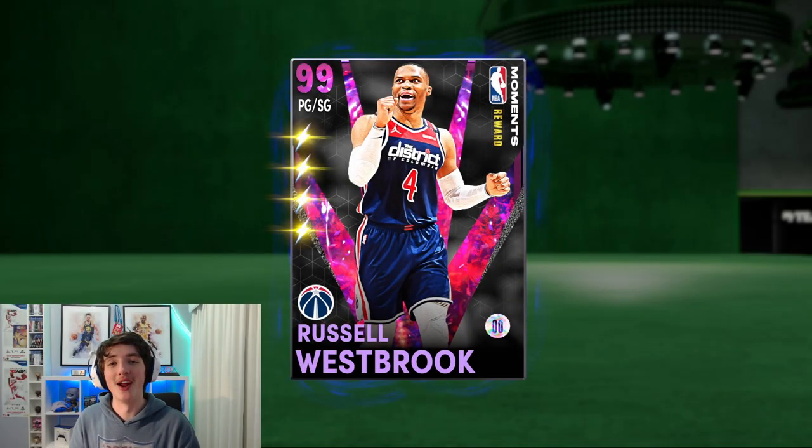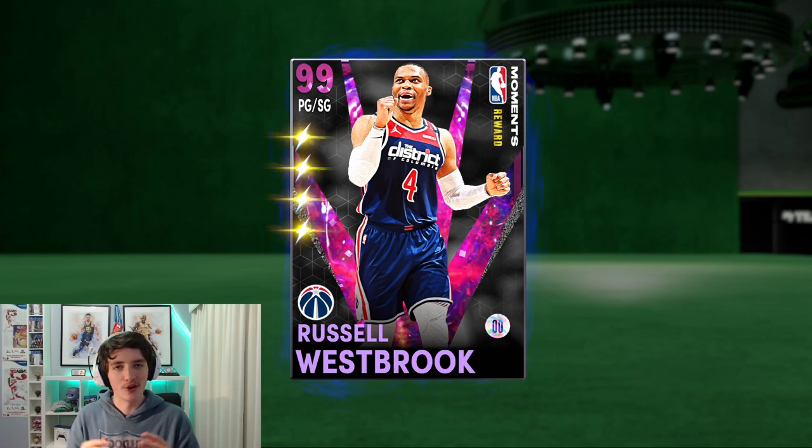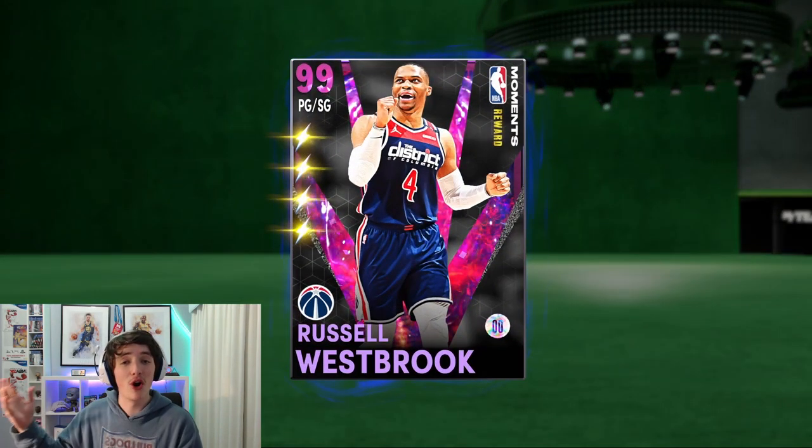Welcome back to a brand new video. Today we're checking out the Dark Matter Russell Westbrook — the fully evolved Russell Westbrook Moments reward card. You got him from a free locker code and needed 36 triple doubles across multiple games to get him up to Dark Matter tier.